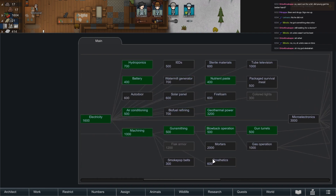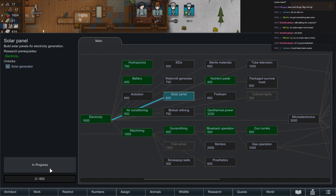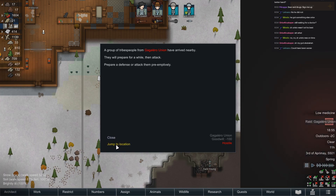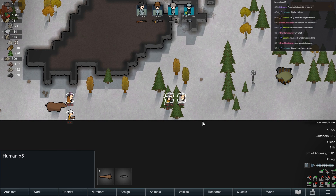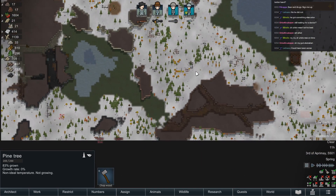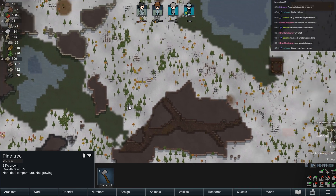I like mortars, I like prosthetics, I don't care so much about auto doors. I like solar panels. What are we looking at here? We're looking at more of them than there are us — there's five humans. I hope that's a hungry bear that's going to attack them. Doesn't seem hungry enough.